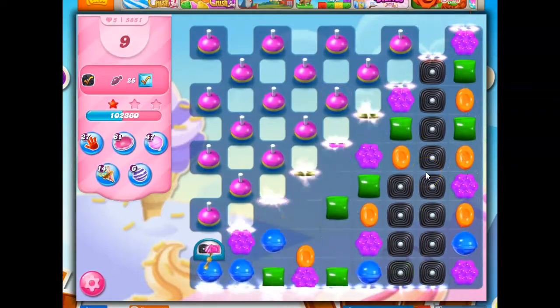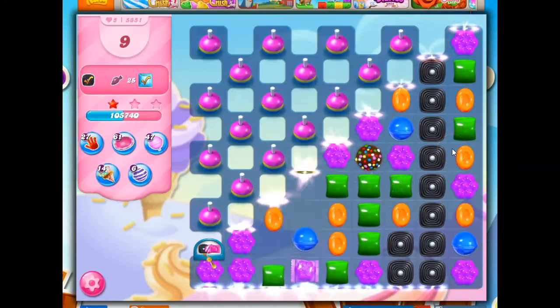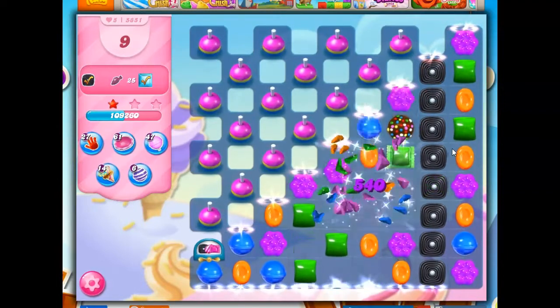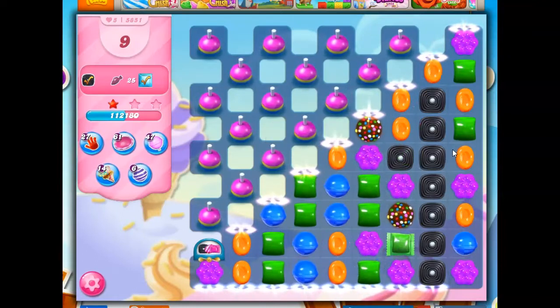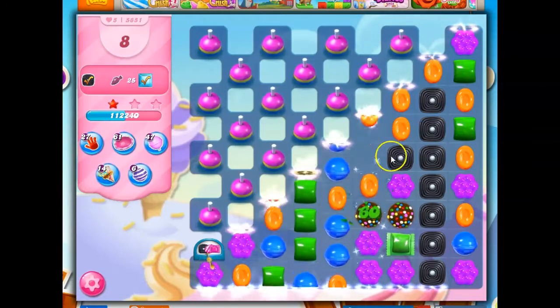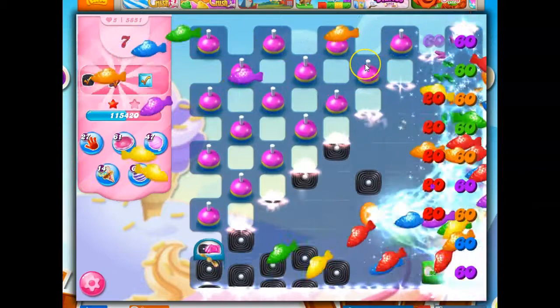Now I've got licorice I can remove, so I can start that cycle over. Look at that — if I do this, I'm not taking out licorice, but I could possibly get this down here. I think that might work — it did! So this is going to hit everything, and this is going to be beautiful. There we go — got it done!